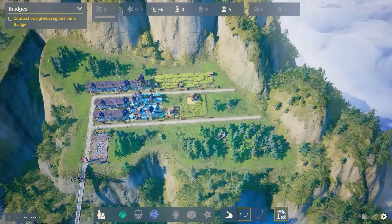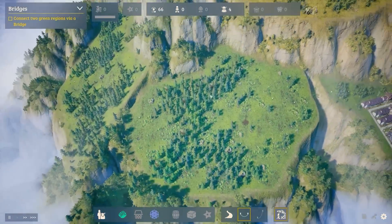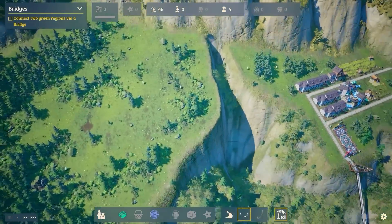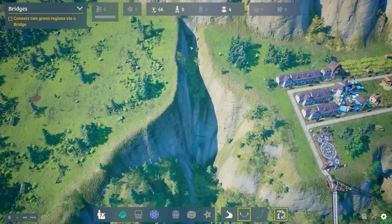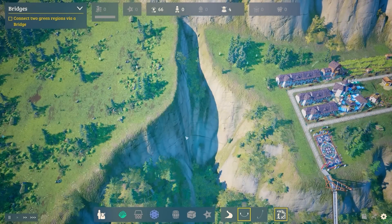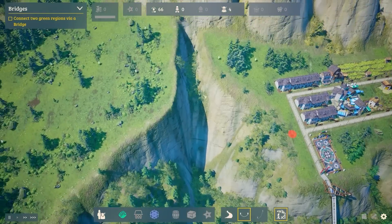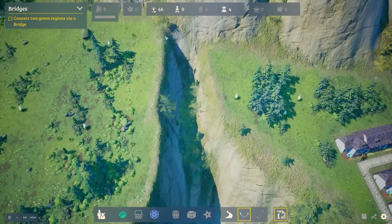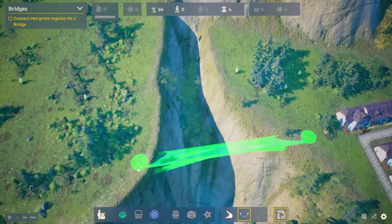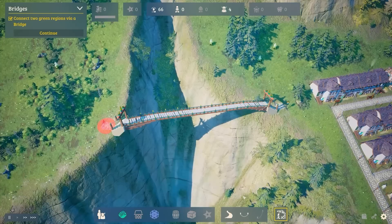We're sort of running out of space down here, but there's a whole new area over here — there's an entire mountain all the way around. Let's try to expand over to this side, it's just across this little valley. Valleys require bridges, so this is my favorite button in the game: the bridge button. We come down to where the gap's a bit smaller, find a green spot, and say right — I want a bridge to there. And then we have a bridge!